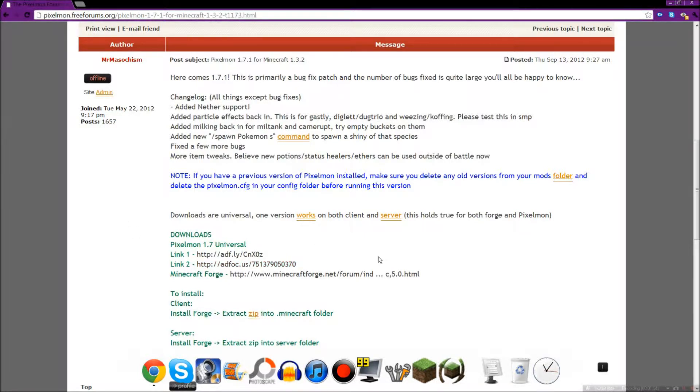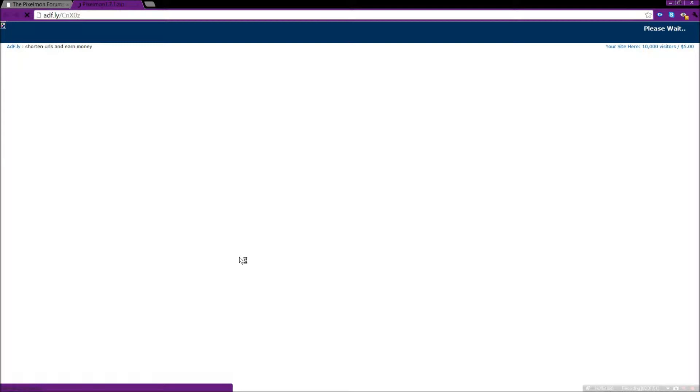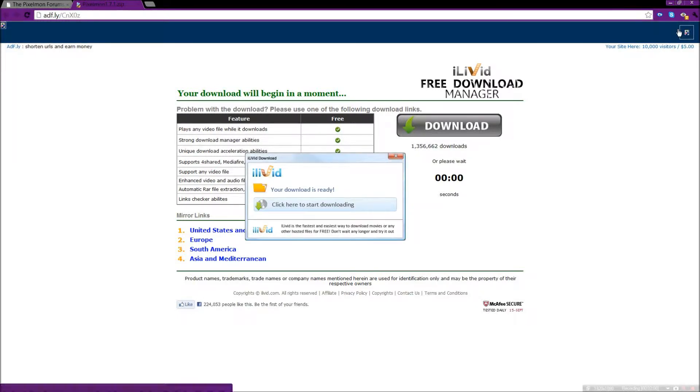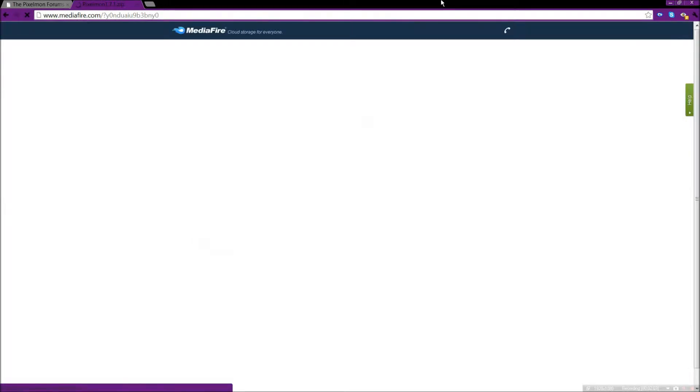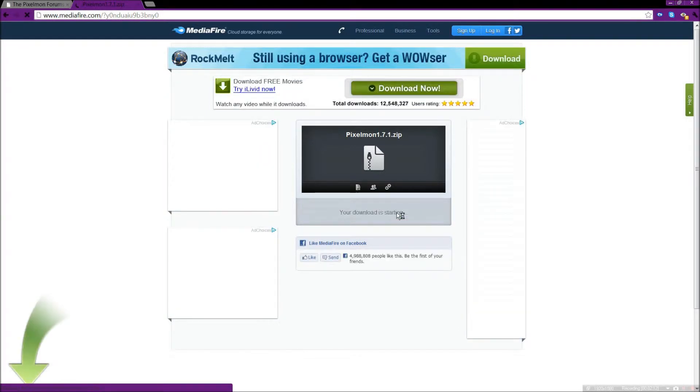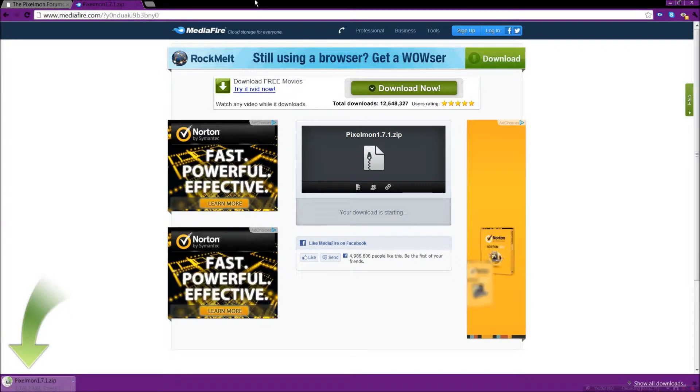You need to get two things. First of all, the mod itself, which you click link one. I'm honestly not sure what link two does, but link one just works for me. You do the countdown, skip the ad — just five seconds. Even though I hate AdFly, still have to go through it. Anyway, you click download, and the download starts. Simple as that.